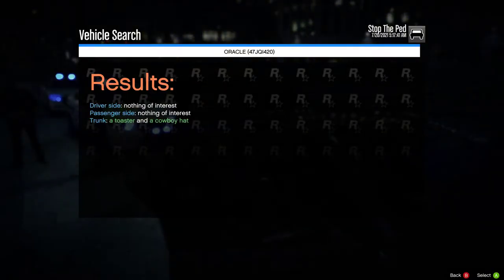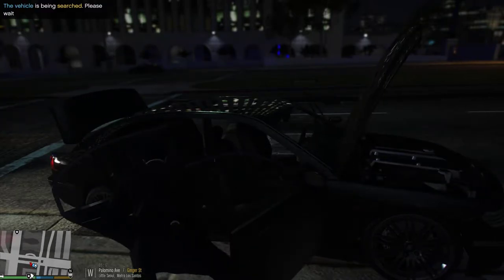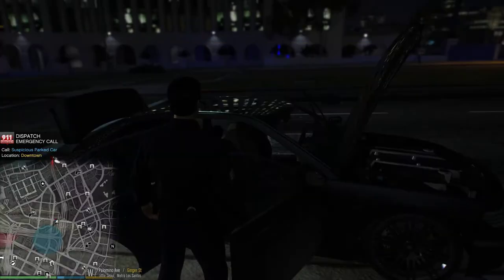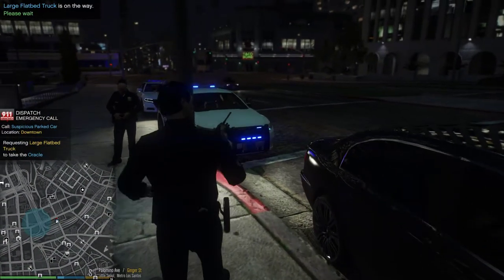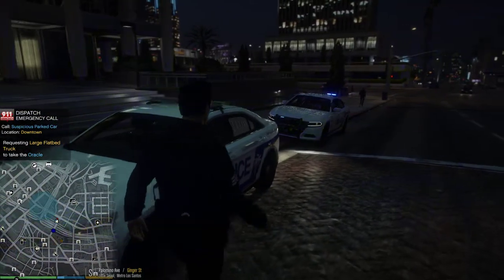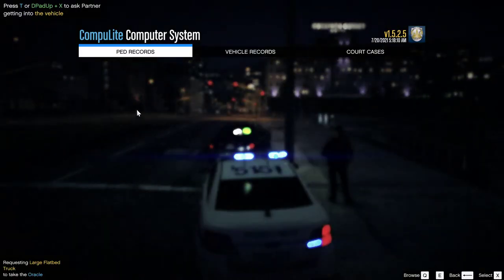Another injury is on the driver's side. Another item is in the trunk — a toaster and a cowboy hat. I did it again by mistake — that was my fault. This is reporting a suspicious vehicle in downtown. I was trying to go into towing and went into that. Flatbed, assistance required in Little Soul. So he's going to go in for the warrant. We are on our way. He's going to go in for fleeing from us too.